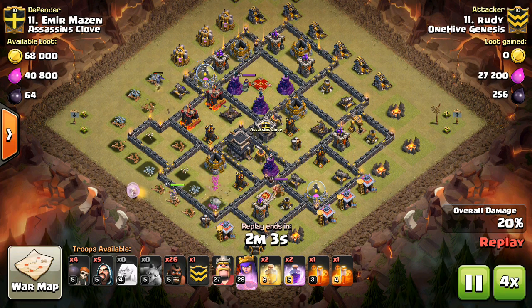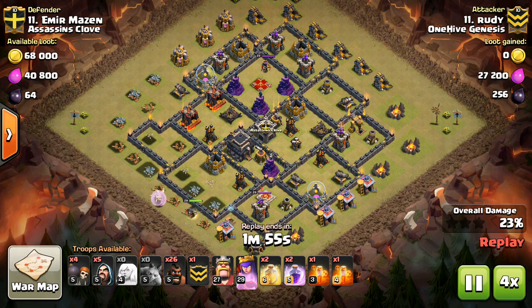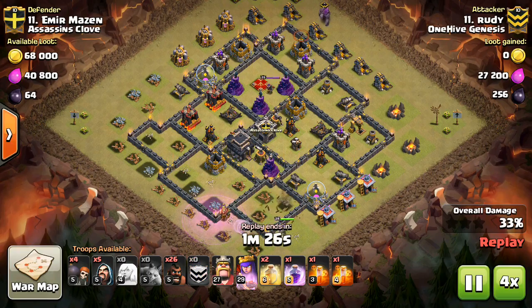But here's a modified way of doing basically the same thing. Once you lure out the CC troops, drop the poison, but then drop barbs on opposite sides alternating back and forth. The CC troops will run back and forth through the poison spell.